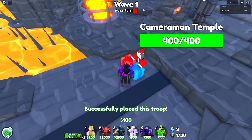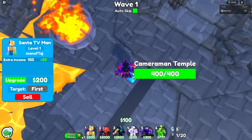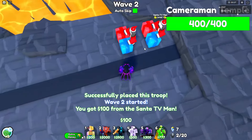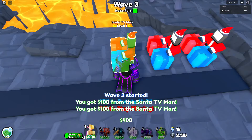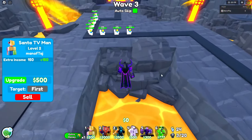As soon as you load in, press skip, and you can also turn on auto skip. Place a Santa TV man right here. On wave 2, place another one right in front of that. By wave 3, you can place your final Santa, and you can also upgrade one to level 2 on wave 3.